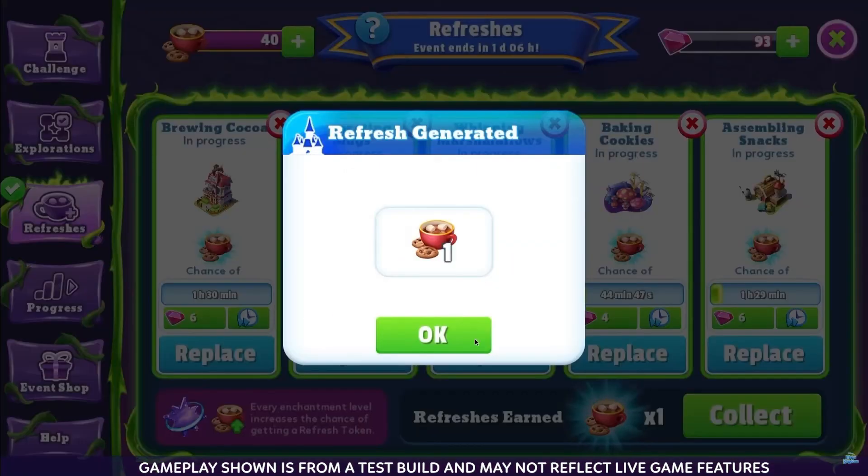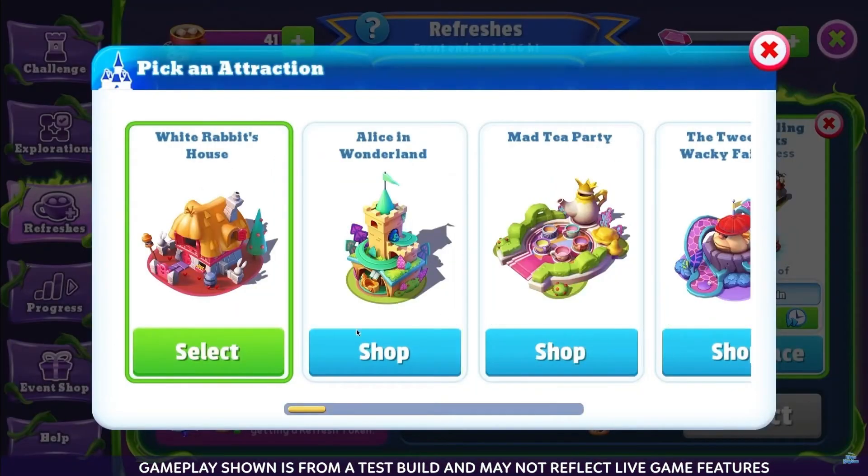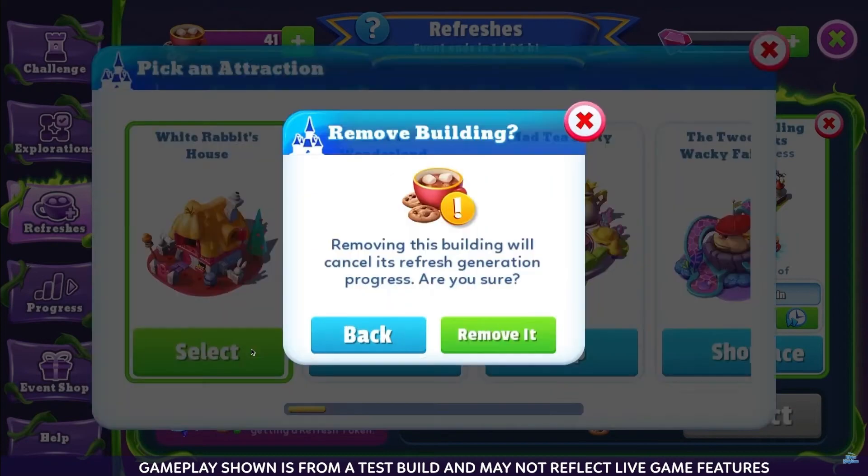You get an additional attraction slot by owning the Kingdom Pass. If you ever want to change the attraction in a certain slot, you're free to swap them out. Keep in mind, however, that when you swap attractions, it will reset the countdown timer.